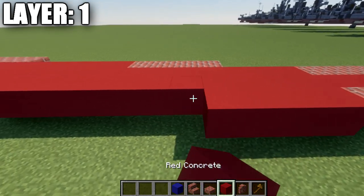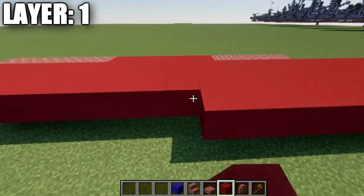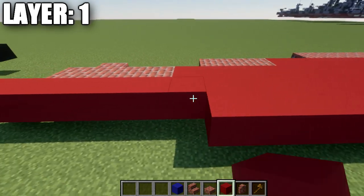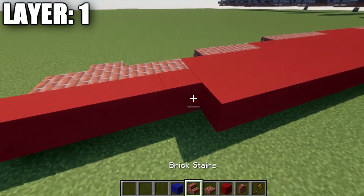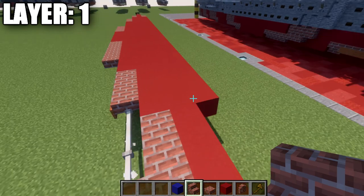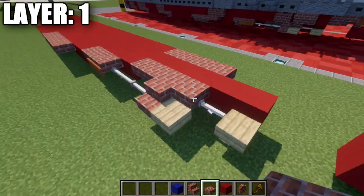After the two brick upside-down stairs, place a row of 32 red concrete blocks back, then transition to two brick upside-down stairs and two brick top slabs. Off that slab, place an end rod followed by a birch wood slab. Going back to the front at the fourth red concrete block, place two brick top slabs followed by two red concrete blocks, then a row of 21 red concrete blocks back, followed by a brick upside-down stair and two brick top slabs.